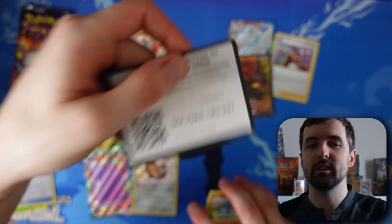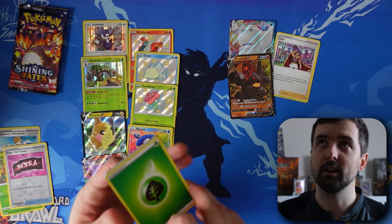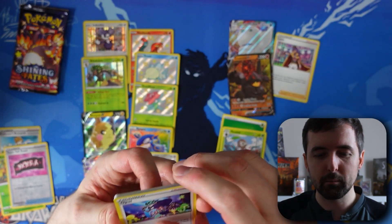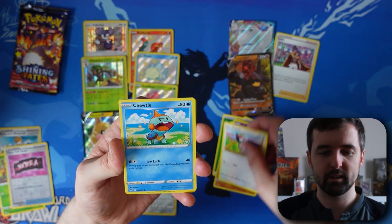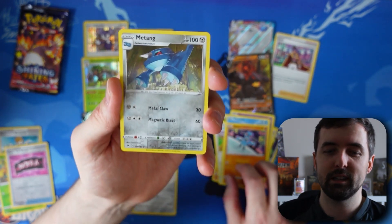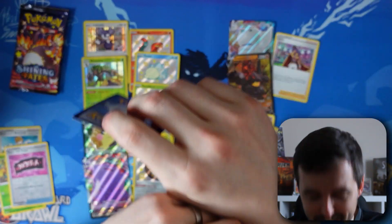This is the last Vivid Voltage pack. The only thing that wins this is a Pikachu. Let's see if there's anything in there — oh, is that a shiny maybe? A Bay, Wooper, Dedenne, Pikipek, Turtonator, Riolu, reverse holo Metang — this is your only chance Vivid Voltage, you've got one shot. Don't let me down. Oh my god. Vivid Voltage — what is this? What is this Vivid Voltage? Is it just me?